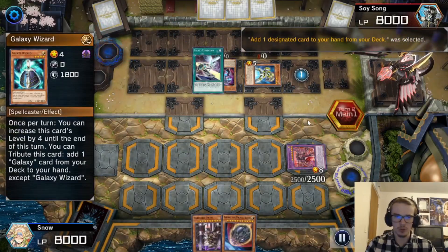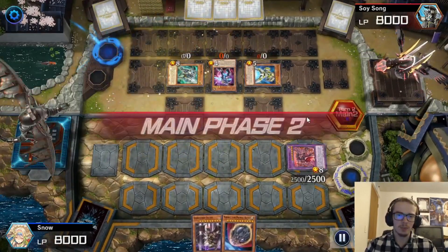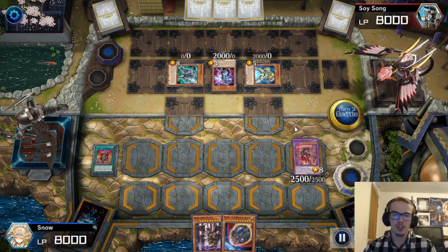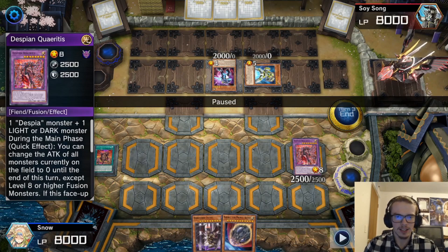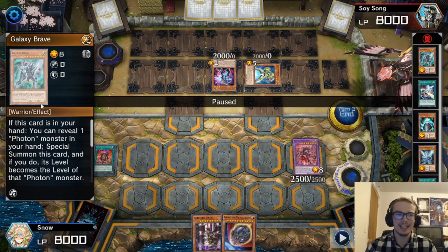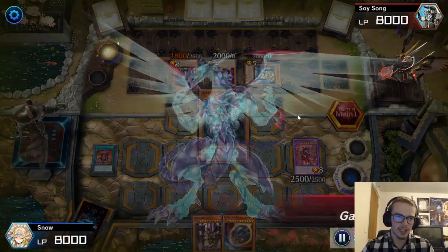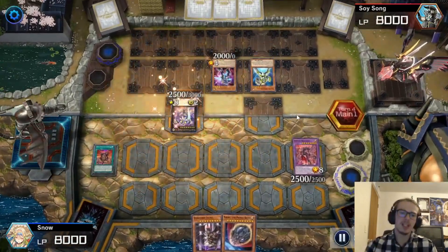They Normal Summon Galaxy Wizard, tribute itself to add Galaxy Expedition. Expedition comes down and they Special Summon from the deck at a level 8, then proceed to the end phase in a roundabout way. We draw another fusion spell — fantastic. I'm just going to switch my guy to attack position and attack into this level 8. I felt like getting an 8 off of the field is way more important given the fact that I can just easily get rid of these guys or basically make them useless. They Normal Summon out Galaxy Knight and target one of their level 8s — going for Galaxy Eyes Photon Dragon and then Galaxy Eyes Photon Lord.